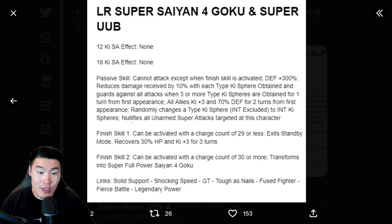There are 2 finish skills. The first one can be activated with a charge count of 29 or less. This one exits standby mode, recovers 30% HP, and Ki plus 3 for 3 turns — not terribly exciting, but still good, still gonna do some good damage. With the second finish skill, it can be activated with a charge count of 30 or more, and this transforms you into Super Full Power Saiyan 4 Goku.